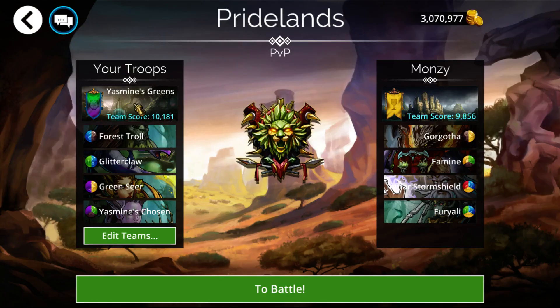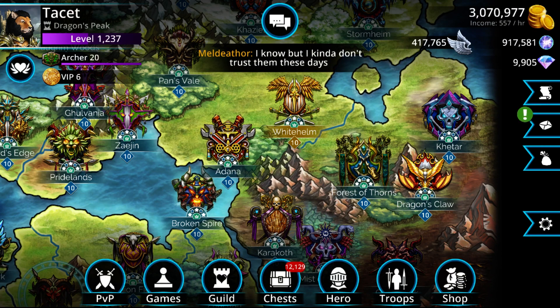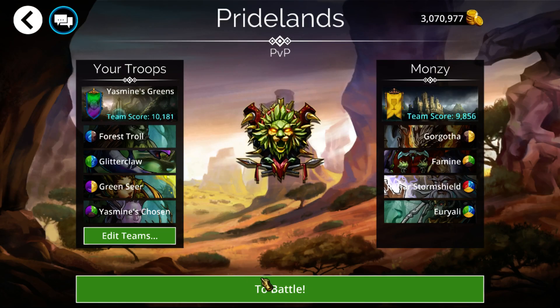Let's go over to some PvP and show a couple of Forest of Thorns related teams. Here is Forest Troll, Glitterclaw, Greenseer, and Yasmin's Chosen. The entire team is Forest of Thorns with the exception of Glitterclaw. If you truly wanted to keep it fully Forest of Thorns, you could replace that with your archer hero class using Dawnbringer or whatever weapon you want. The archer hero class has 20% this week because it's both Forest of Thorns and Elf, which are the two 10% bonuses.